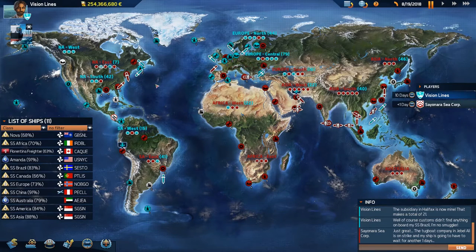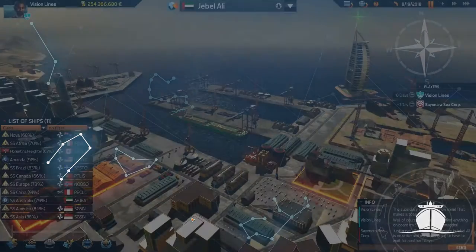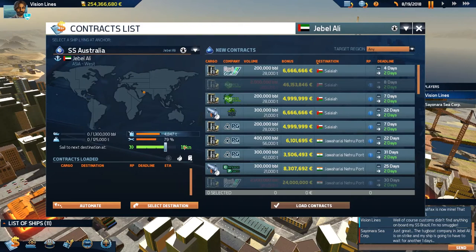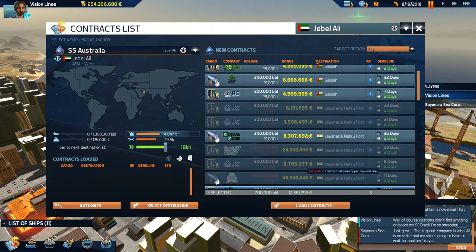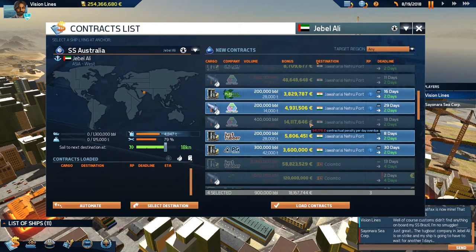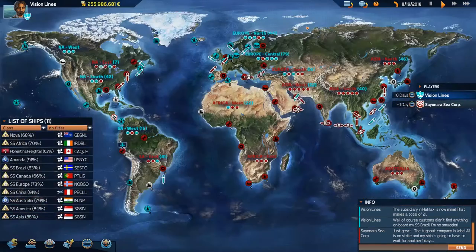The Australia makes it to Jebel Ali, so let's find out what we're going to do around here. Fuel, fuel, fuel — Salawa or Johari? Let's go Johari. They've got some reputation points there for us — take that big one, 26 million, three reputation points. Let's go, I like that.